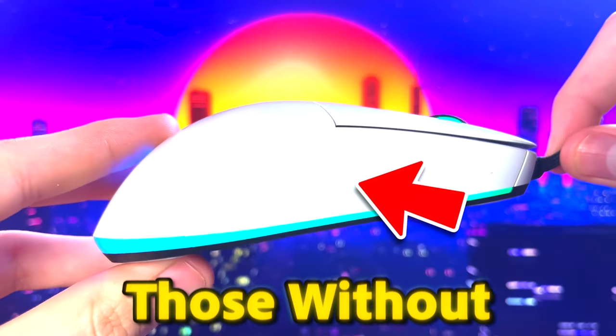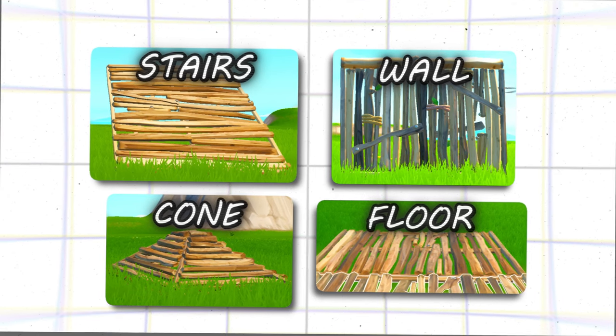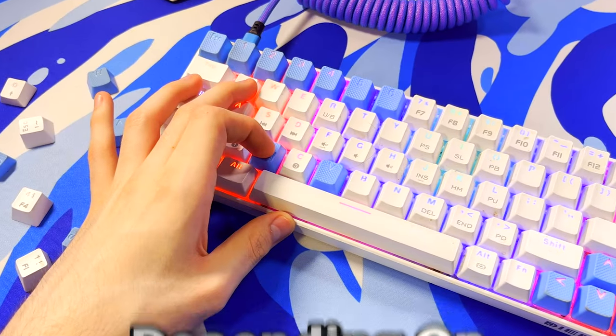For those without side mouse buttons, here's a great combo of building keybinds you can use. I suggest Q for wall, caps for stairs, C for floor, and then either V or X for cone, depending on which is more comfortable.